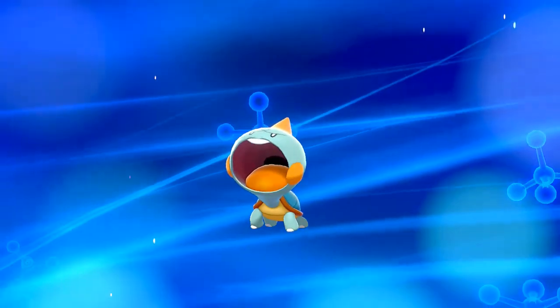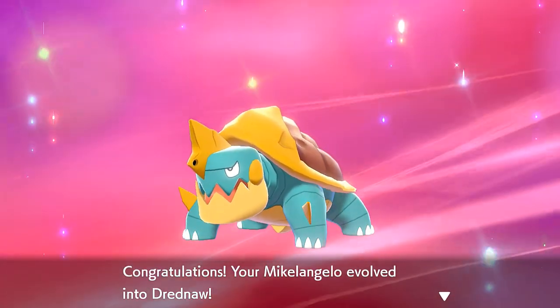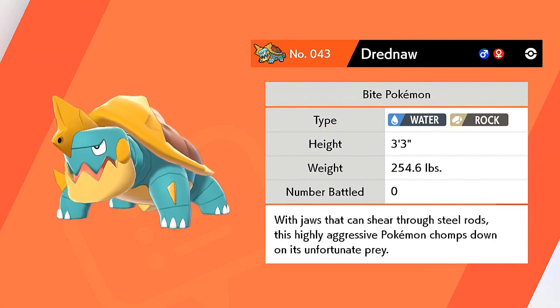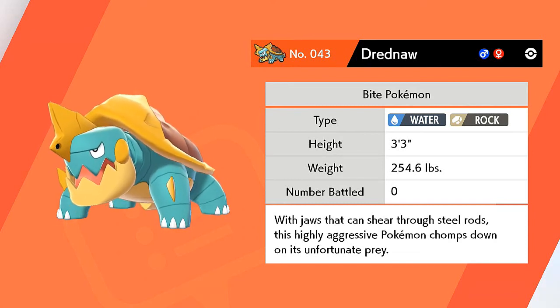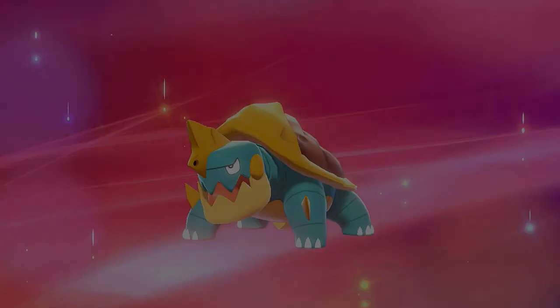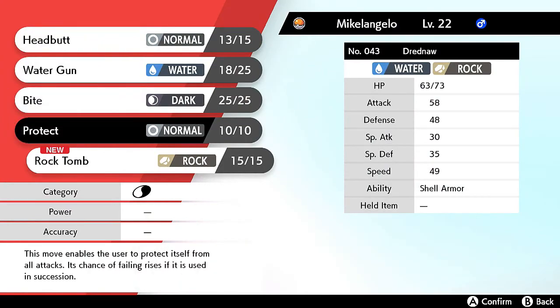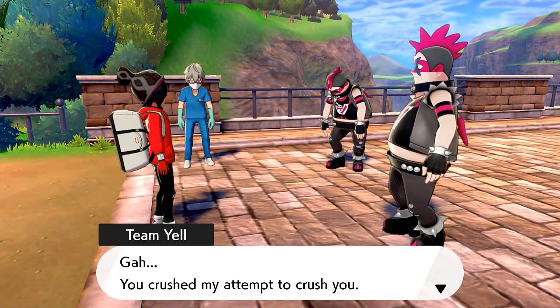Just like that, our good old buddy Michelangelo is finally evolving — look at this guy right now! Congratulations, Michelangelo evolved into Drednaw! This guy is strong now and gains the Rock type capability. Here we have it — Drednaw, the Bite Pokemon, 254 pounds of pure awesomeness. With jaws that can shear through steel rods, this highly aggressive Pokemon chomps down on its unfortunate prey. It's also learning Rock Tomb now, so we can use more than one good move.